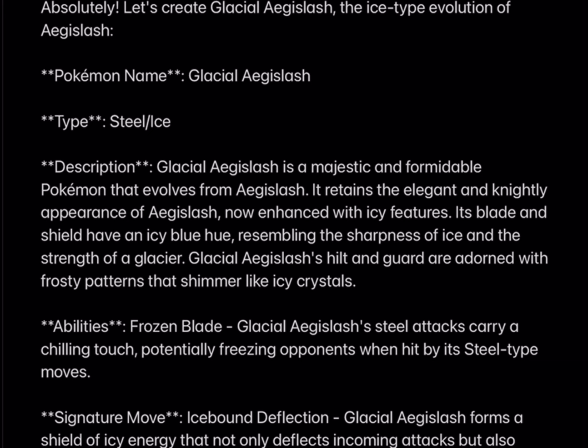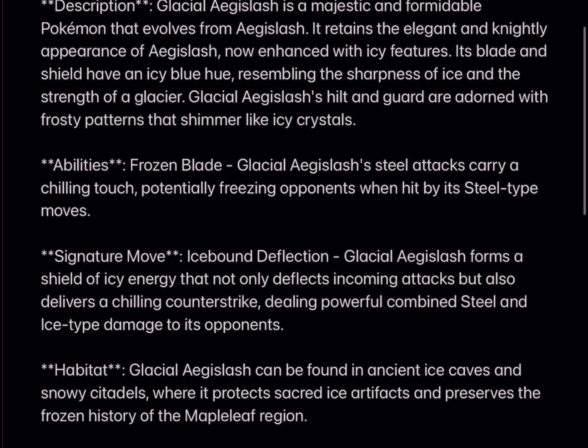Abilities: Frozen Blade. Glacial Aegislash's steel attacks carry a chilling touch, potentially freezing opponents when hit by its steel-type moves. Signature move: Icebound Deflection. Glacial Aegislash forms a shield of icy energy that not only deflects incoming attacks, but also delivers a chilling counter-strike, dealing powerful combined steel and ice-type damage to its opponents.